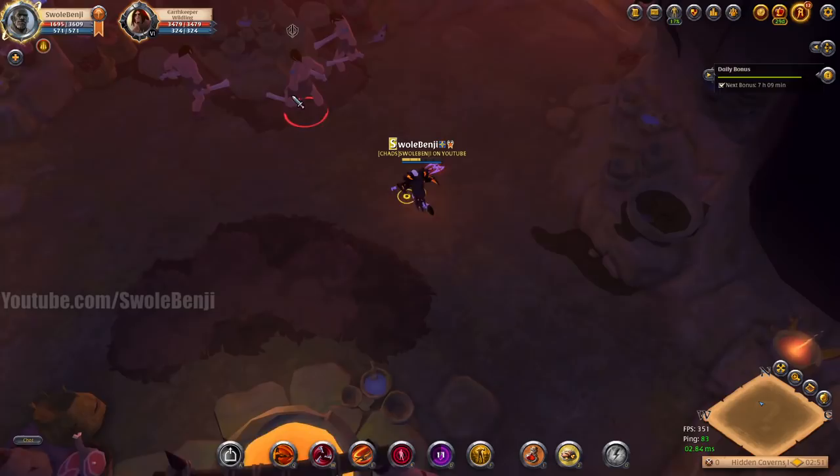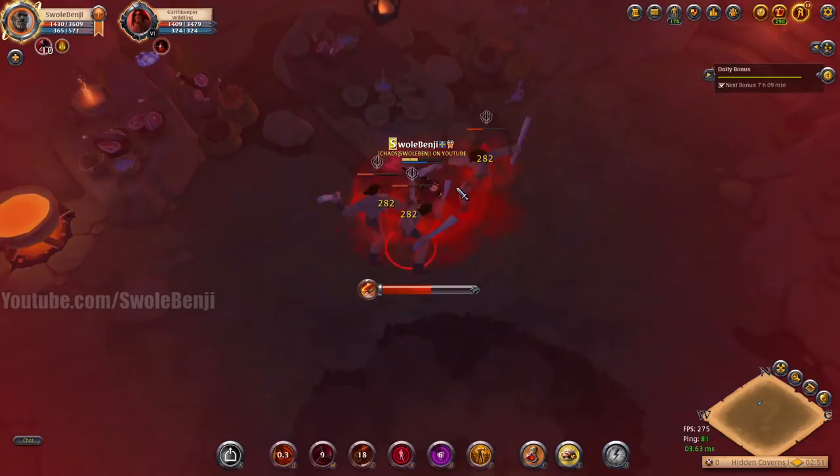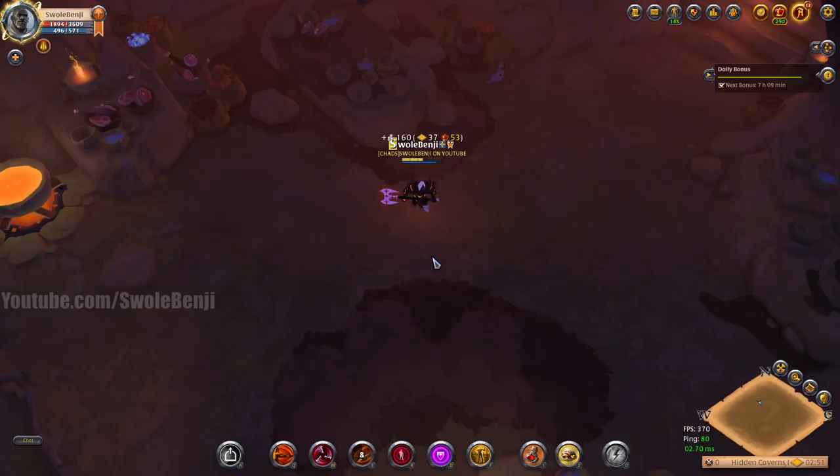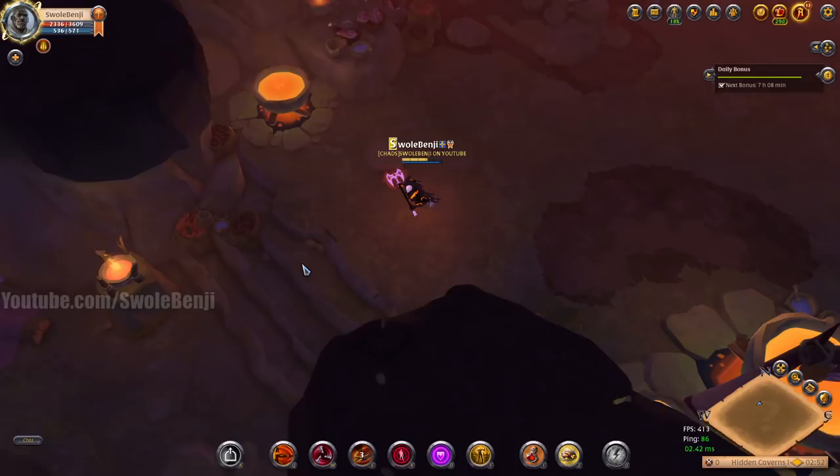Now the best fame are these guys — the earth keeper wildlings. These guys are so easy to kill. Just one E and they die in one E. Look how much fame they're going to give: 5,600 each. That's like a skill tome — 5,600 times three, that was like 15,000 to 17,000. Very easy stuff.